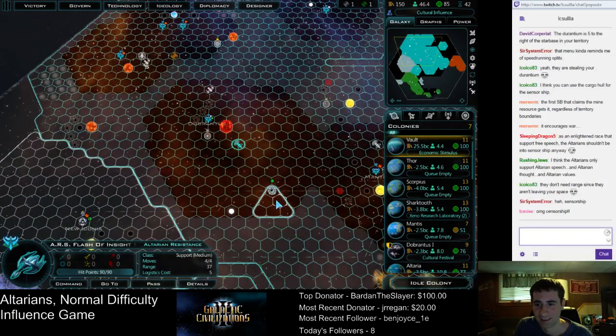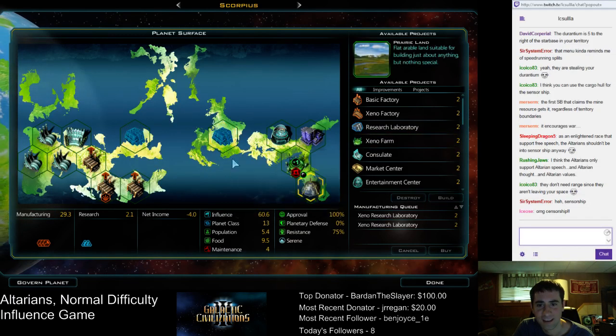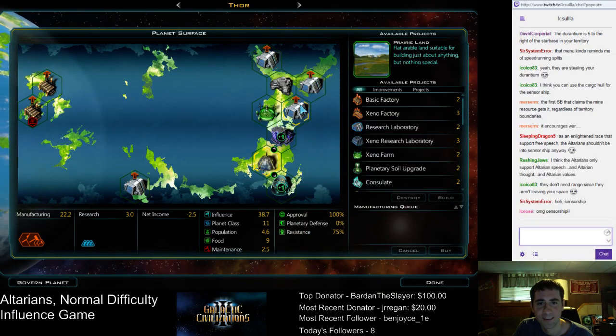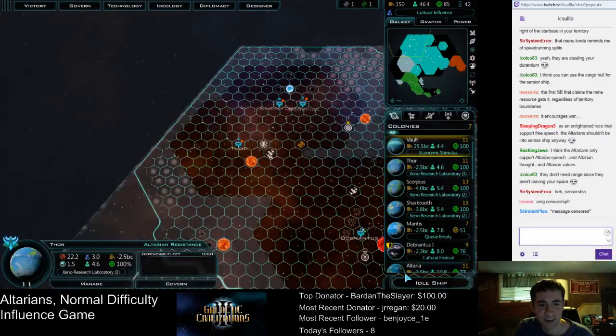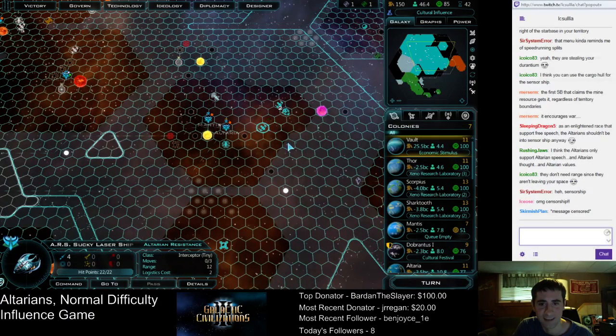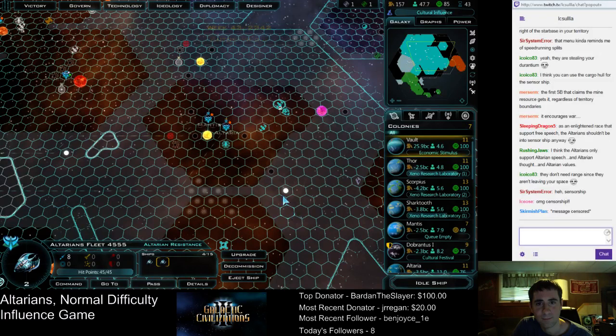This ship has nothing to do — just move it back with the other ship and chill out. Scorpius — we might as well upgrade the research labs, because why not? Same thing here — upgrade the research labs. That'll keep you busy for a while. Once we actually start doing research, you might notice we've delayed research for the time being. Once we actually start doing research, we'll have very strong research power.